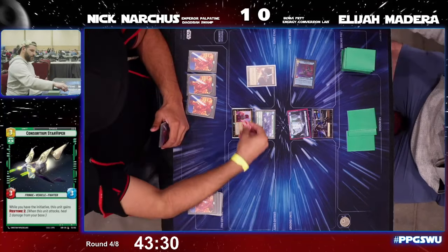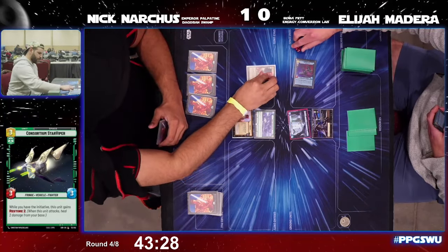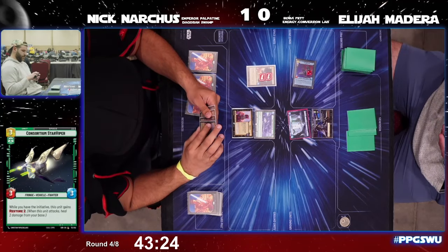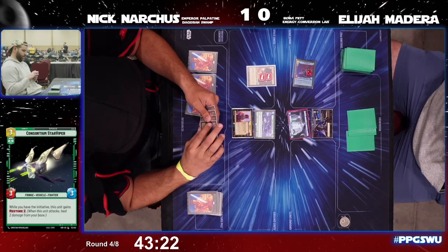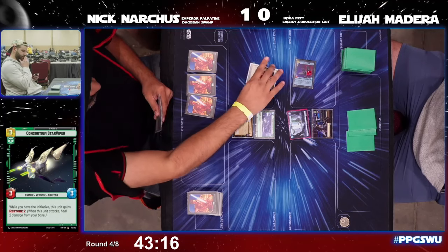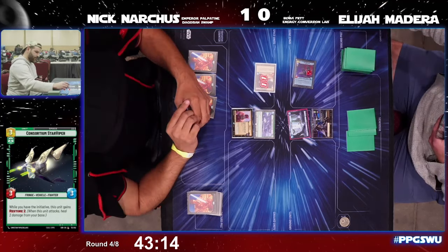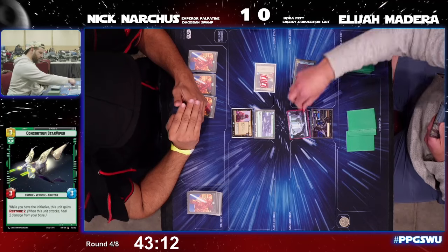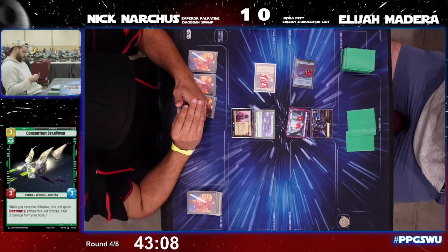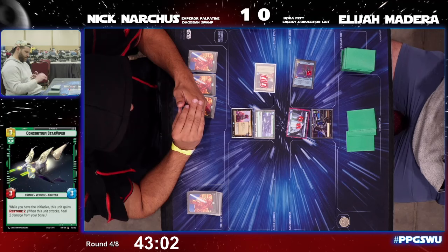There may be a name mix-up on screen — we know Boba is up. The Inferno Four comes across for two damage into the Cartel Spacer, and the Spacer hits base for two. Max had to step away but will be back shortly.